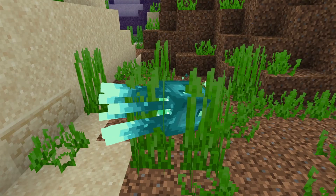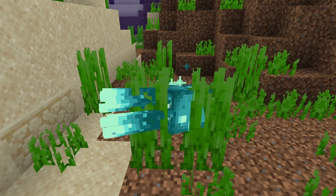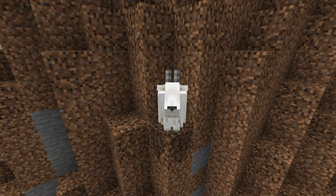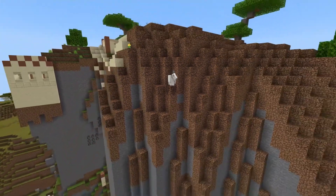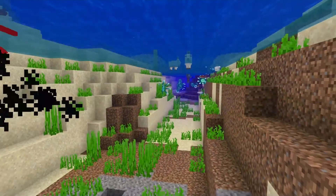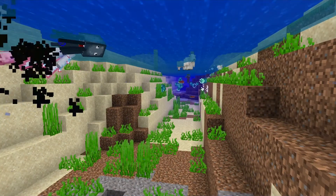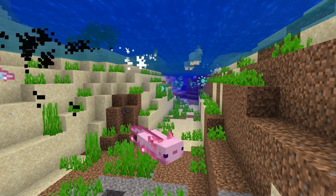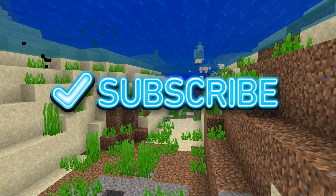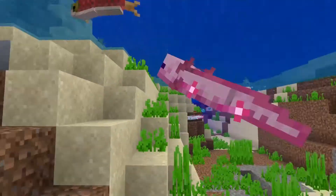There are other mobs such as glowing squids, which are squids that glow, and goats which you can find in the extreme hills biome. There's lots more I can talk about with this update but not today — I'll do it in a future video. If you enjoyed please like, subscribe, and hit that bell, and I'll see you guys next time, bye!